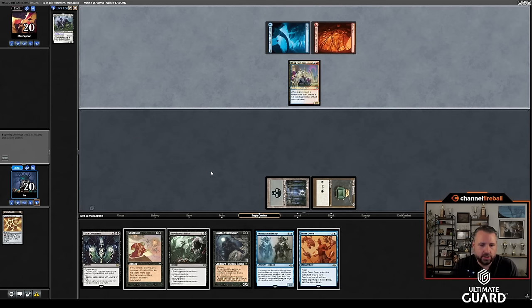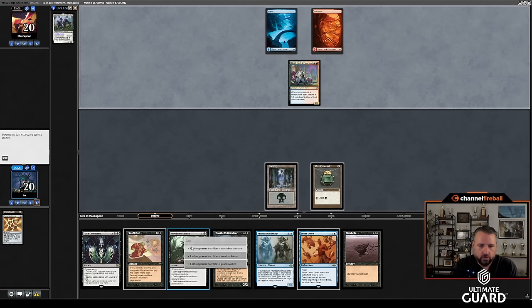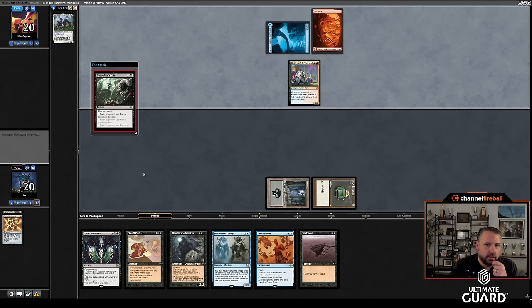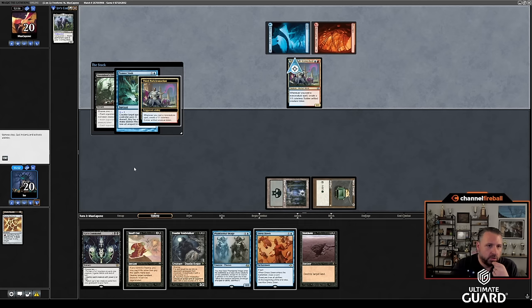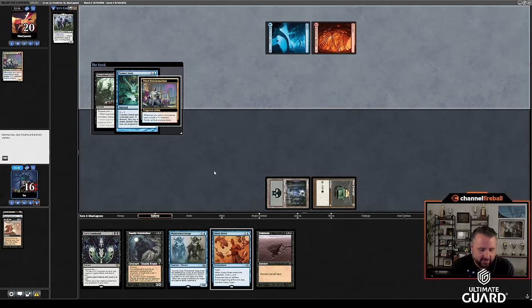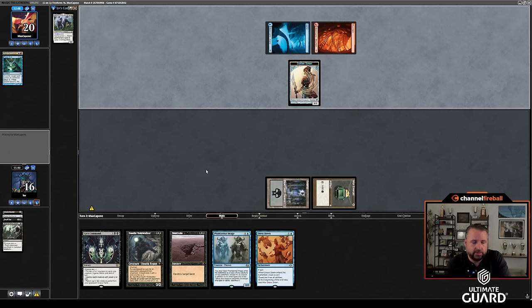Shield's Edict on upkeep, and then I have Snuff Out if I need to, but I should spend my mana on the turn where I don't. Maybe playing around Force of Negation — though the Spell Pierce makes that a little worse. Power Sink — okay, I guess I'll Snuff Out. Yeah, I'm going to lose though. I did keep an effective one-lander; I'm willing to accept it.